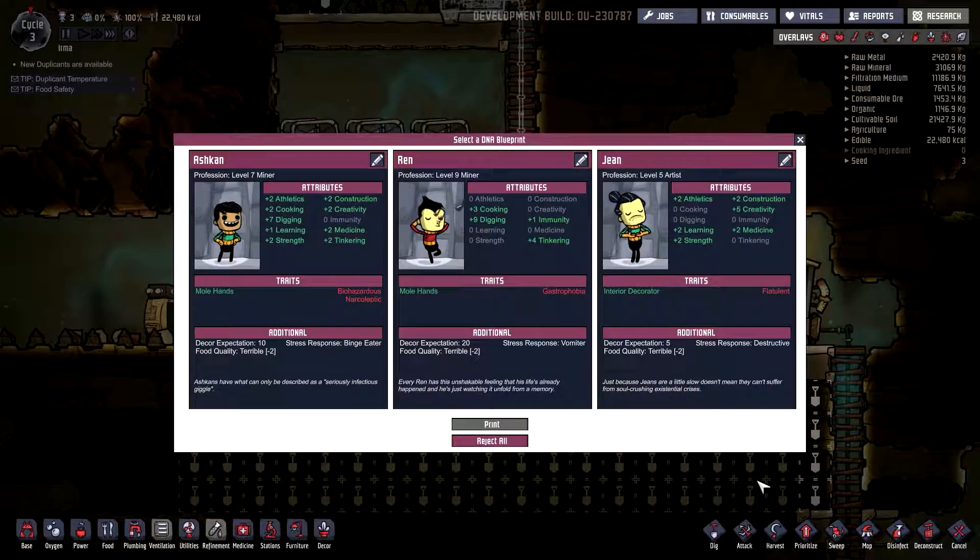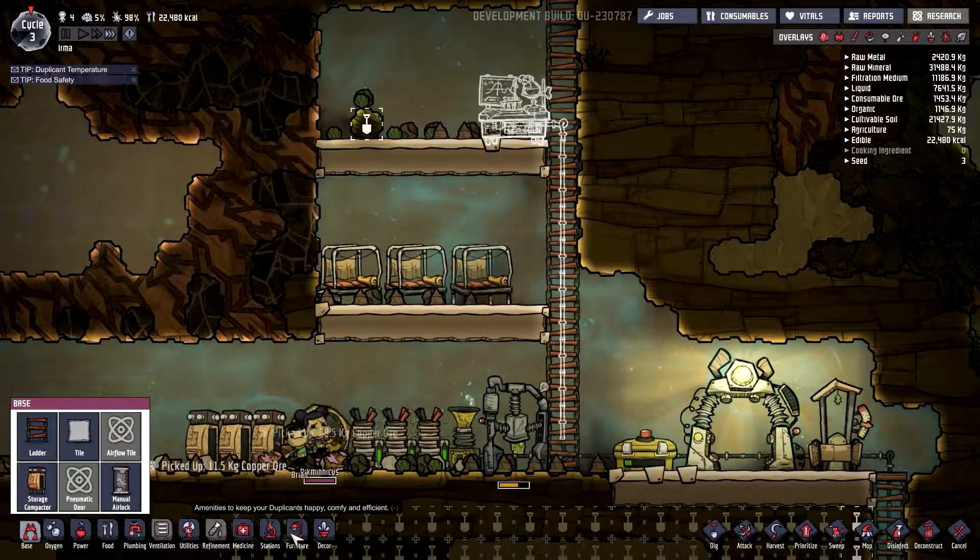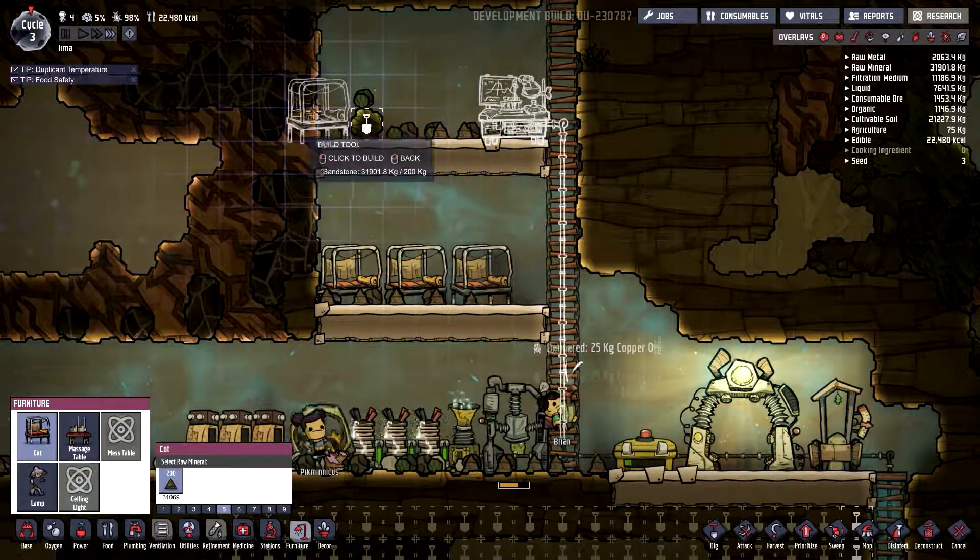Temper a new duplicate — choose a duplicate. Oh my, look at Ashcan! My goodness. He's good at everything — he's got mole hands. We got a digger! He's a narcoleptic though, and his immune system is lower. I do not want that at all. He's really good at digging — oh, this one's not too bad either. Construction, creativity. Oh yeah, let's go with the narcoleptic. It's going to be my brother — not Bryant, Brian. All right, Brian, you need a bed. I suppose. Build you a cot right up here.